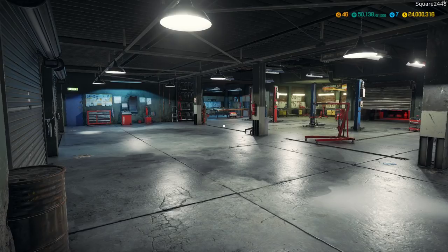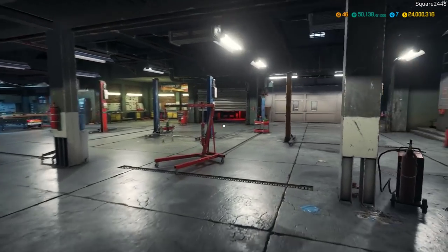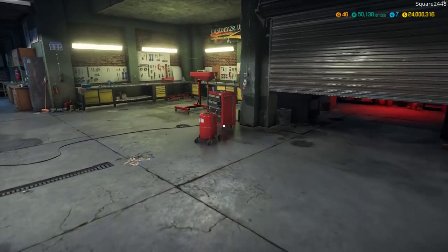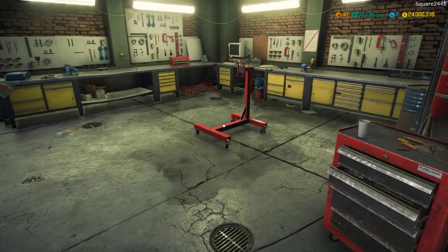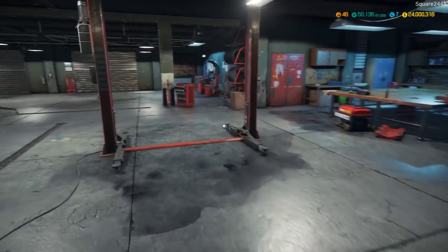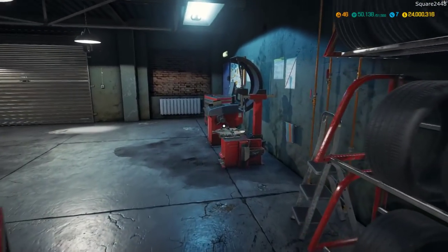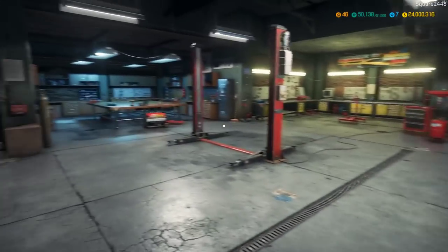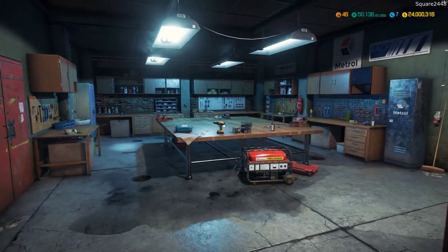Let's first take a walk through here of our shop. It's a pretty nice shop. Two car lift, paint booth over here, and you guys can see quite a lot of different things. We got an oil container, an engine stand, tire mount, tire balancer, an engine lift, and quite a lot of parts over here.